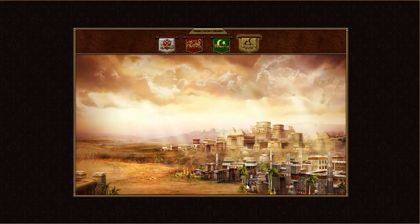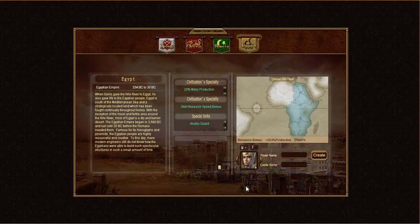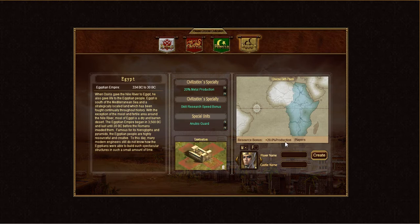If we go back over to Egypt, which has the fewest number of players on this server, they get a full 20% resource production bonus. That is a huge advantage in the game because everything comes down to your ability to generate resources — to make troops, build buildings, research skills, everything like that.